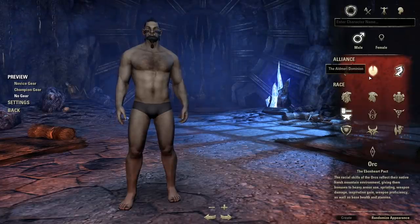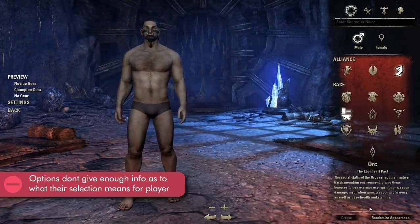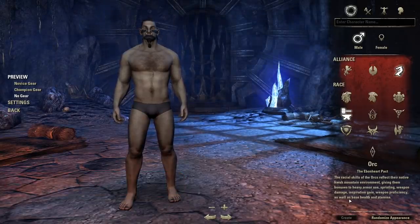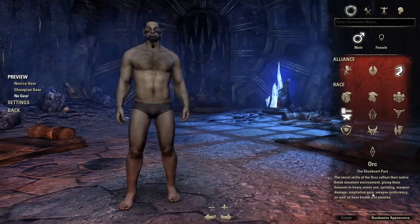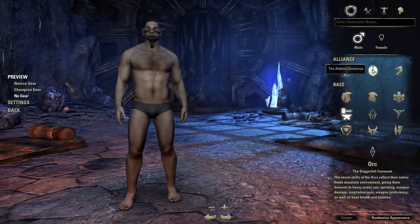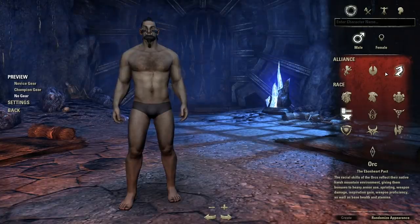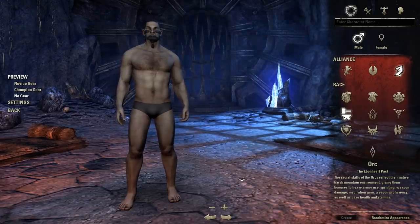The next problem I have is the lack of information for a lot of these options. Like, for the races, there's a little tooltip down at the bottom telling a brief summary of what bonuses you receive for each race, but if I'm a new player, I don't know what these bonuses mean or by how much they contribute. Perhaps some numerical values could be useful, or some additional info about what each of these skills does in the game? And the same goes for the factions — there's no info on them whatsoever in the game. I don't know what sets apart the Daggerfall Covenant from the Ebonheart Pact. The game doesn't tell me. And obviously I could always look these up on the wiki, but then we wouldn't be looking at just the character creator anymore.